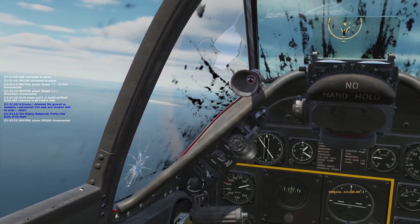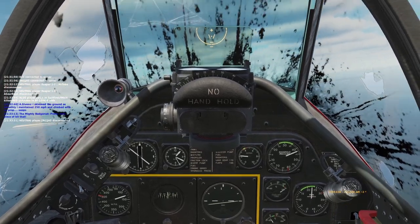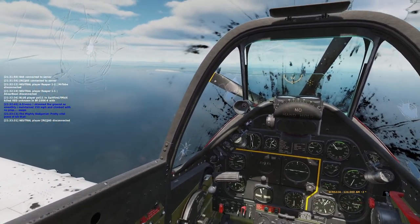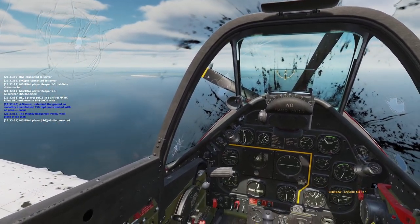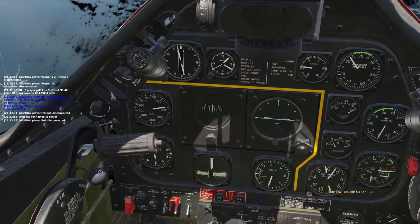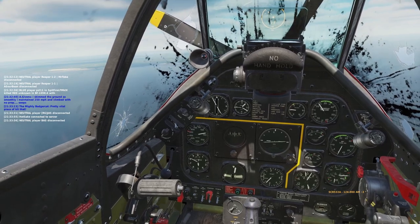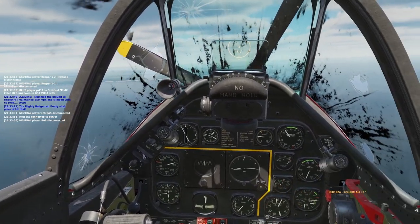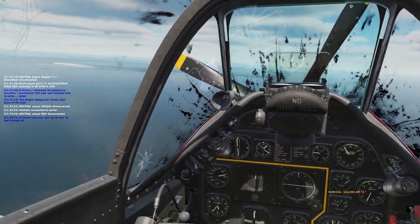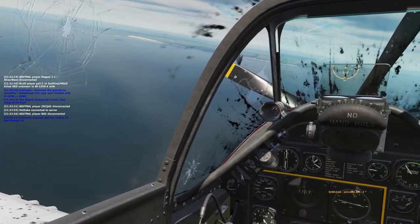I can see the white cliffs of Dover up ahead, but unfortunately there goes the engine. Looking at my situation, it's pretty obvious I'm not going to make it back to the shore. But there are quite a lot of allied ships in the channel here, so I decide that a good plan would be to get as close to allied ships as possible before bailing out. So while I'm just gliding in here, I'll summarize my thoughts.